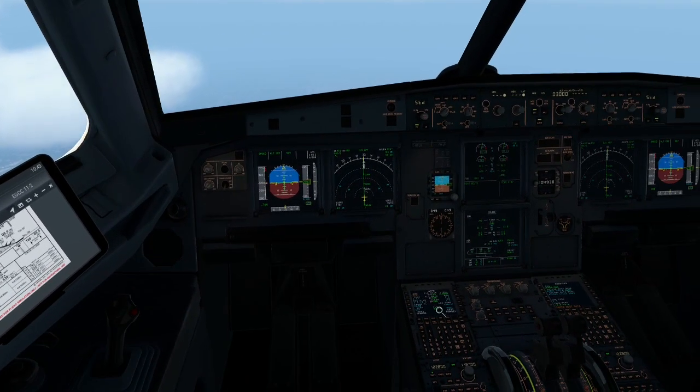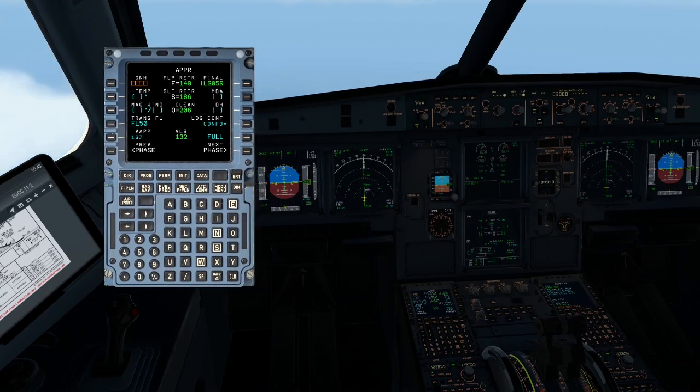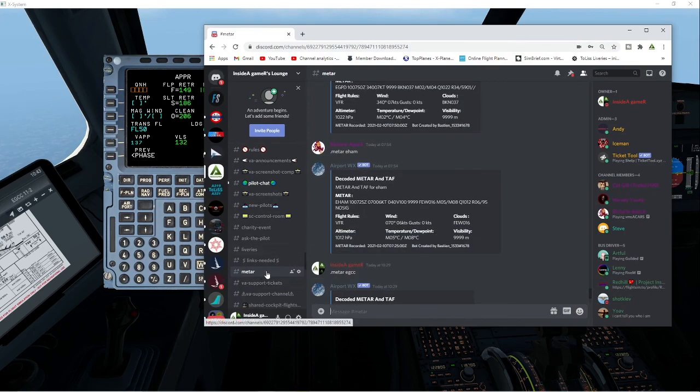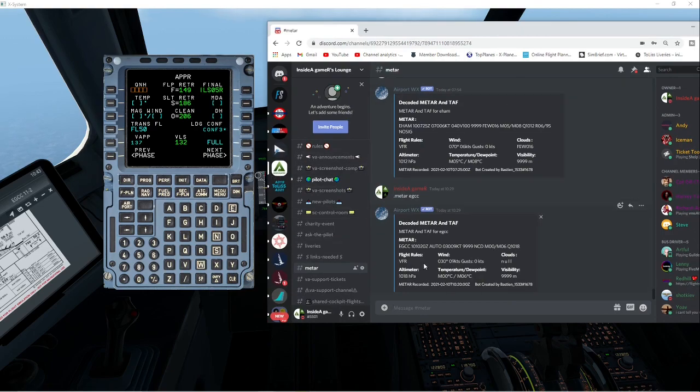We need to fill out the approach page. Some people ask how I find all my information — I'm going to swap my screens over to display capture. I'll bring up my Discord. Inside my Discord we have a METAR bot. The QNH is 1018. This is real weather, so this will give you everything if you're running on real weather in the sim, and it refreshes every 10 minutes.